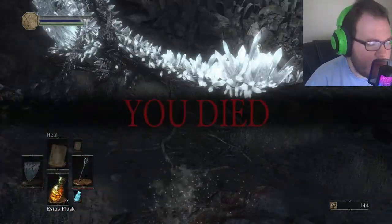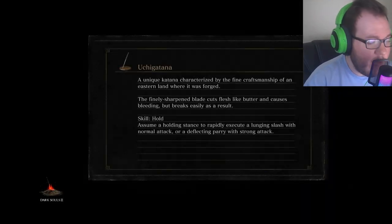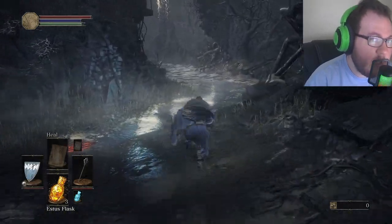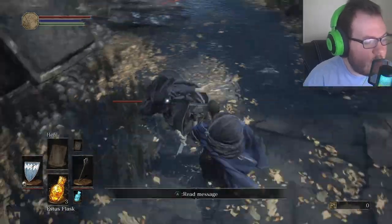Number eight: don't be afraid to explore different playstyles. The game allows you to experiment with different playstyles such as magic, melee, or ranged combat. Don't be afraid to try different approaches to see what works best for you. Each playstyle has its own advantages and disadvantages. Find the one that works best for you.